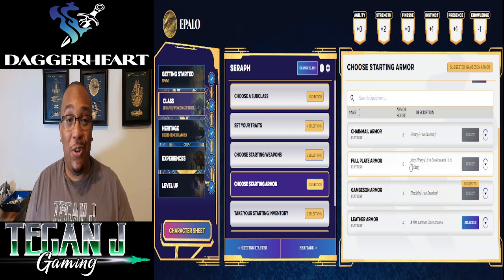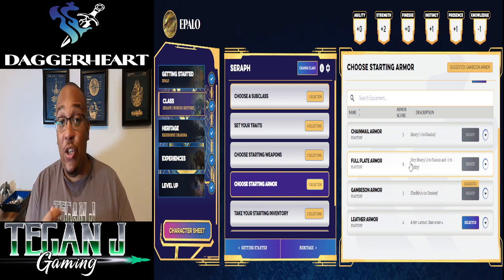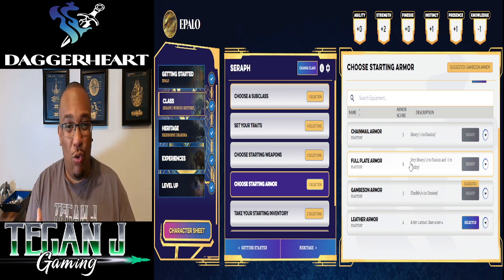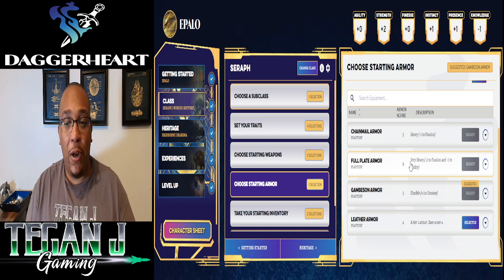Now we get starting armor. Armor is really cool in this system — rather than making you harder to hit, your armor absorbs damage. You have boxes on your character sheet to cross off whenever you use an armor point to absorb incoming damage. There are different options for how much damage reduction you get. I went with leather armor because, while my guy's evasion isn't great at 7, I wanted a little extra damage reduction. So we have an evasion of 7 and damage reduction of 4 every time we spend an armor point. Your armor can also break if you spend too many points.